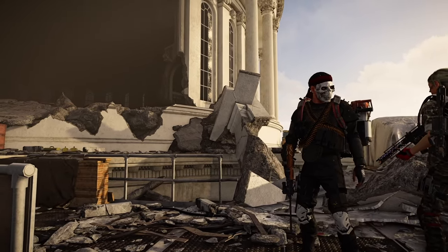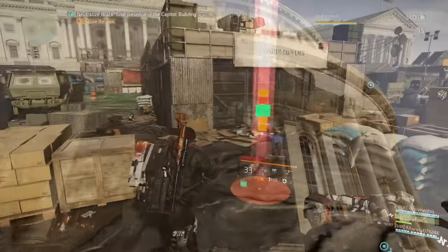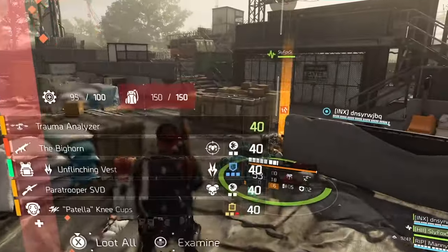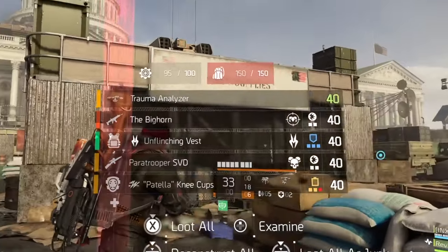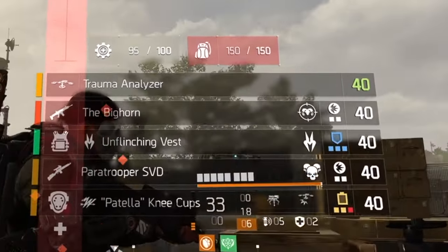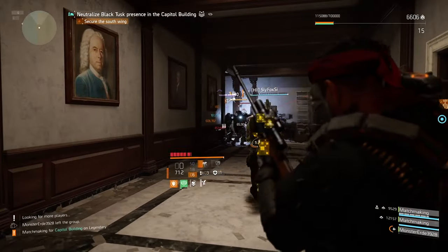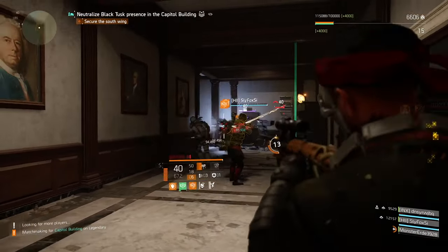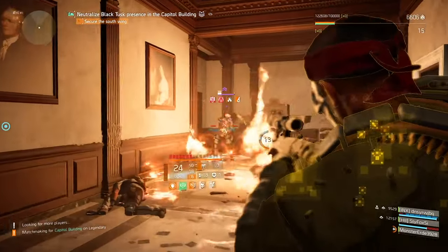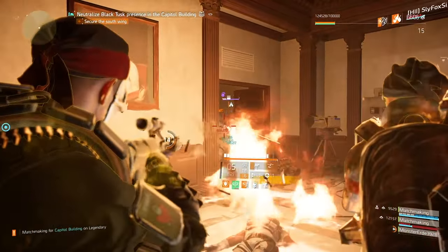Hello my beautiful and amazing people, badass Darkzone agent, Uncle Butcher in the building with another barbecue chicken build. Today we're gonna use the Bighorn Exotic Assault Rifle. This bad boy deserves some love, and we're gonna make an out-of-the-box hybrid build with Bighorn which absolutely claps like there is no tomorrow.